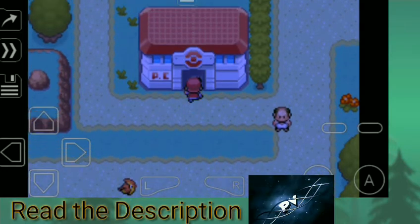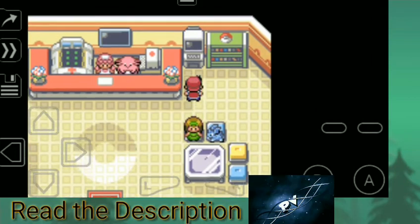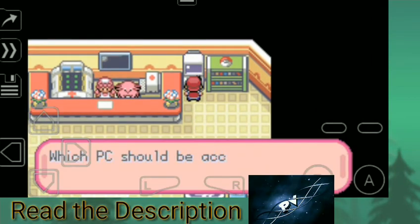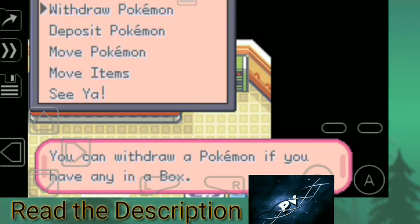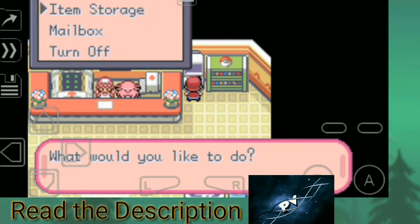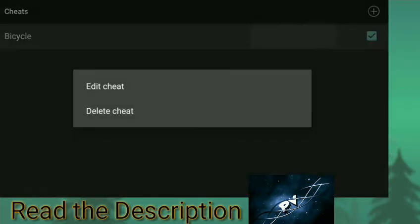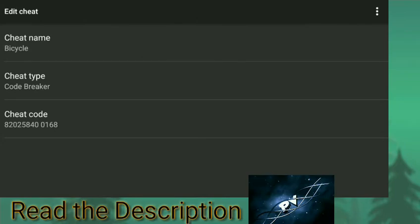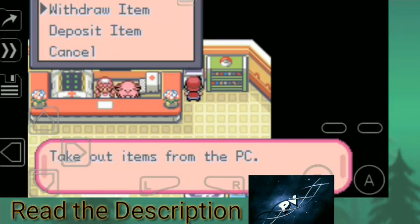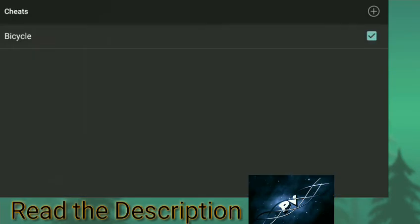First, go to the Pokémon Center and open your PC. The cheat code for the bicycle is 82025840 0168. When you see the bicycle, delete the cheat sheet.